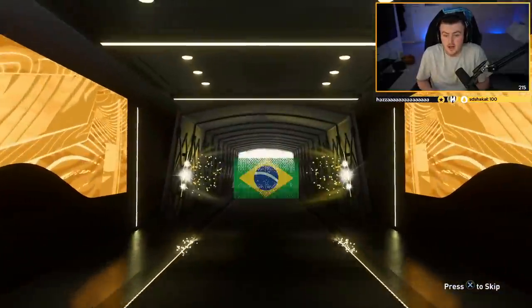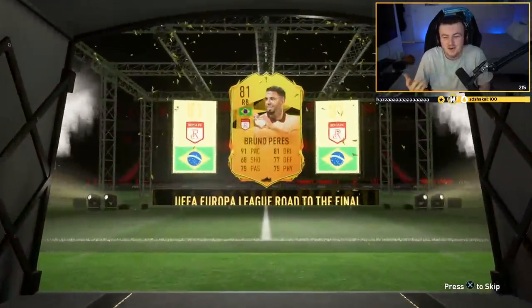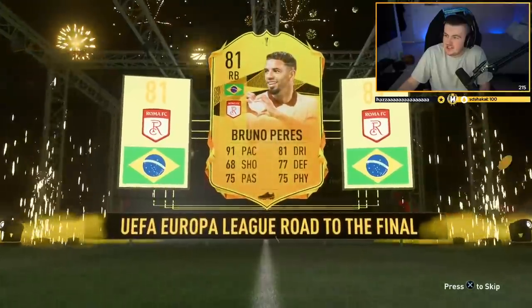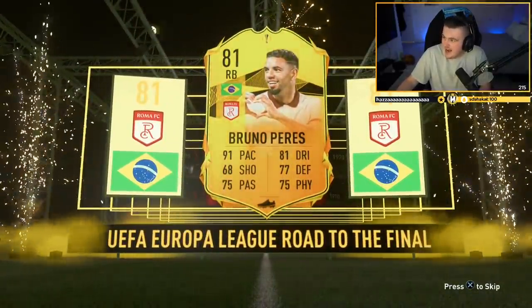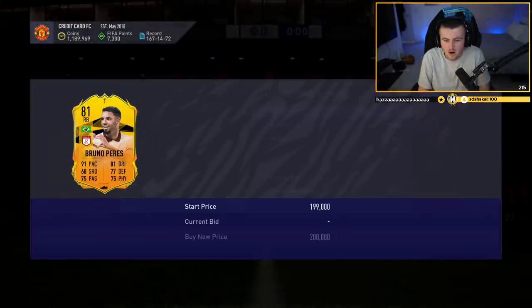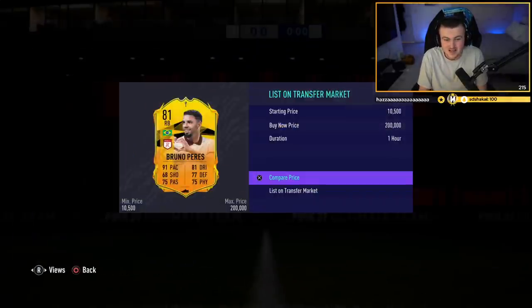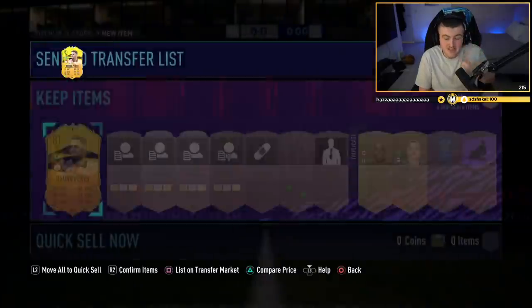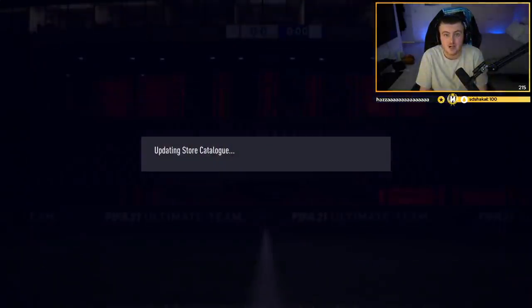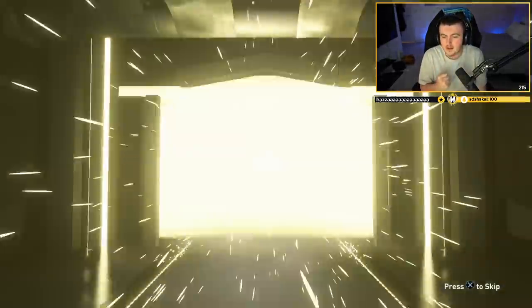We've got one - we've got a Europa League! Bruno... Bruno Fernandes - let's go! Bruno Perez, we'll take it. I was really hoping that would have been Renato Sanchez because he's like a million coins right now. Apparently he's extinct at 200k? Mate I will take 200k for this card - that is absolutely nuts. He looks really good but I don't need him, I'm just going to sell him. I could tell by the way the board was blacked out at the back and the colour of the flares.